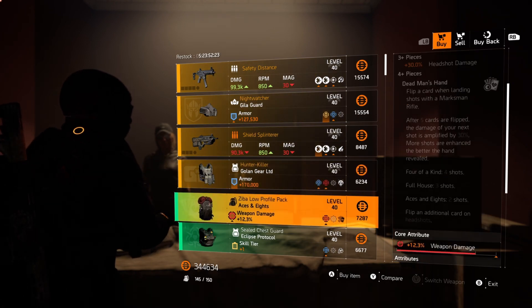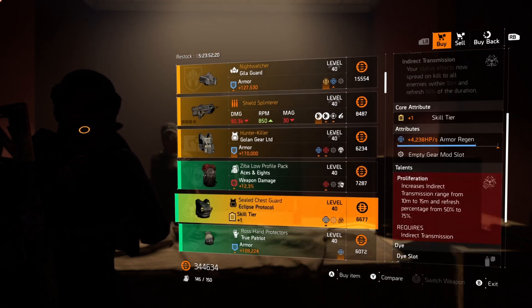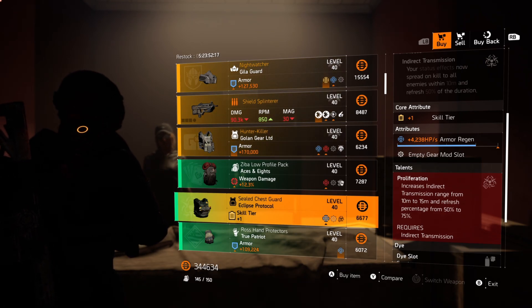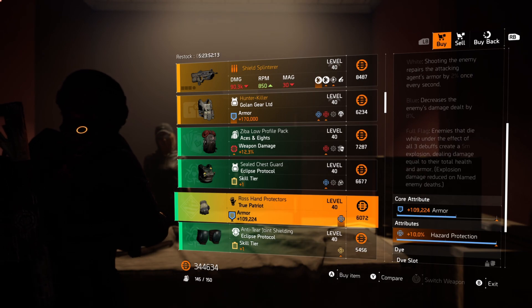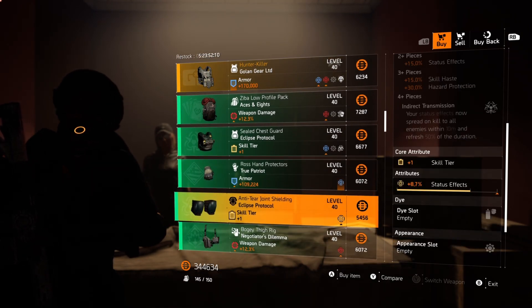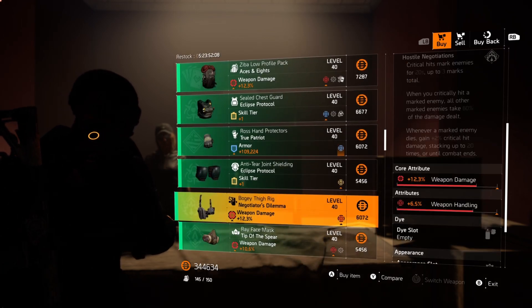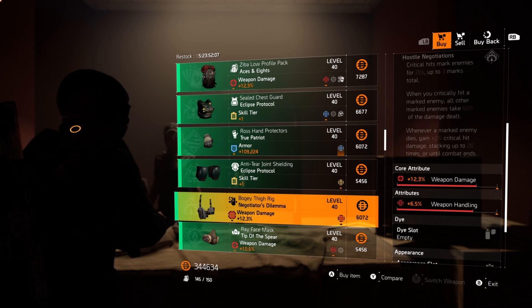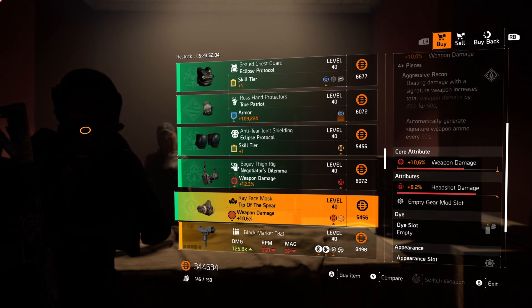For the green gear this week, we've got an Aces and Ates backpack with weapon damage and headshot damage. Eclipse chest with a skill tier and regen. True Patriot gloves, armor and a max hazard protection roll. Eclipse knee pads with a skill tier and status effects. Negotiator's Dilemma holster, 12.3 weapon damage and weapon handling — not completely dog shit, this is still very usable. Tip of the Spear mask — dog shit gear set, pass.